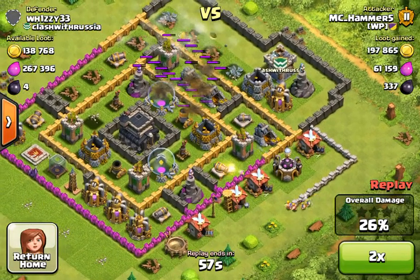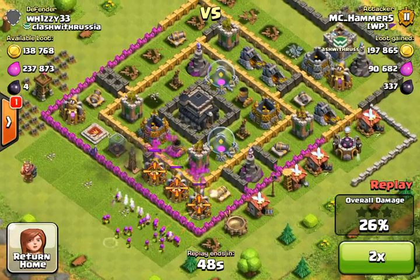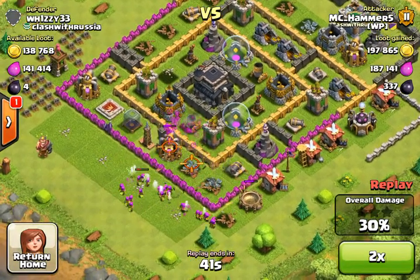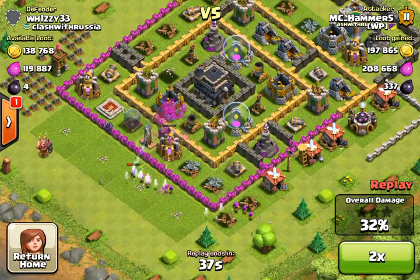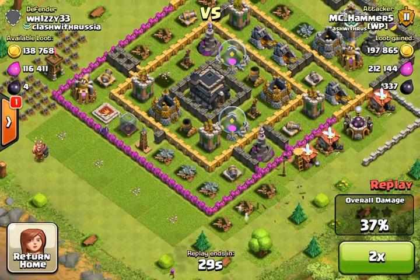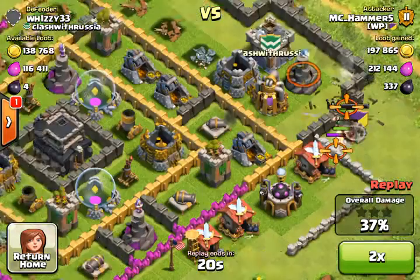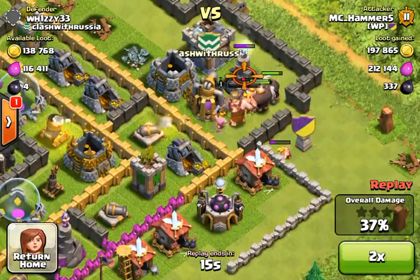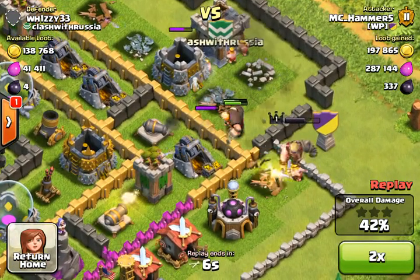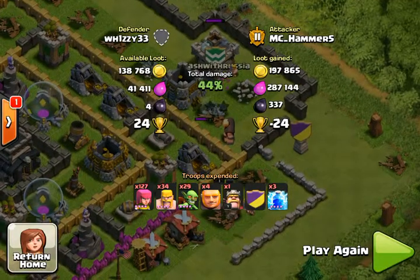Yeah, I tried to hopefully make a profit, because I am not really that fussed about elixir at the moment, but I am saving up for some spell upgrades. You can see I threw down some more archers to get those collectors. I didn't get as much loot as I was hoping. I tried to see what I could do and get into that collector there, but that didn't really work out. I ended up finishing it because I didn't want my Barbarian King to completely die out.